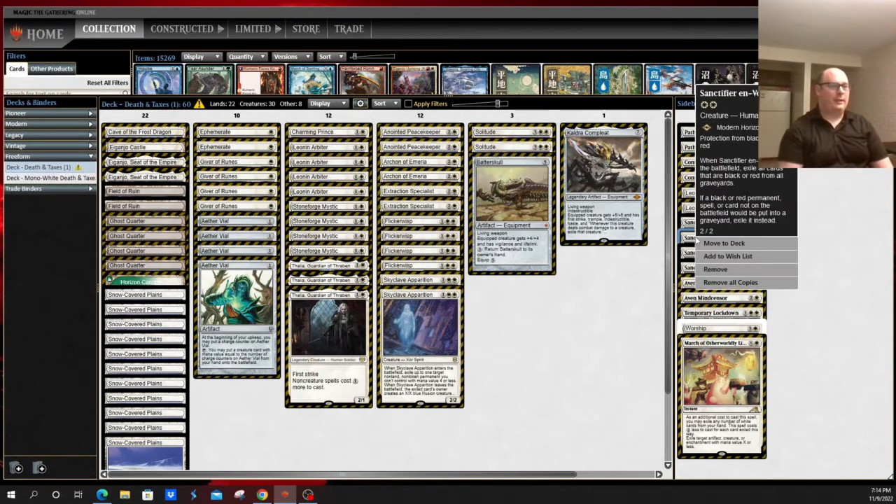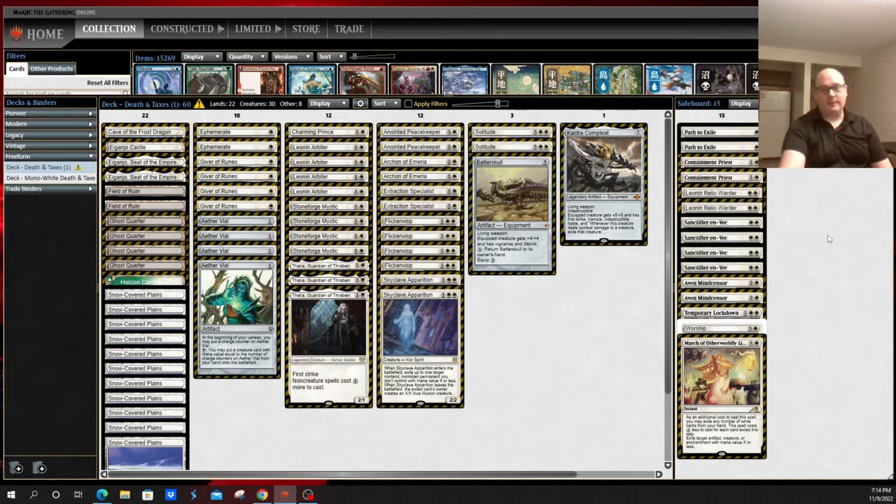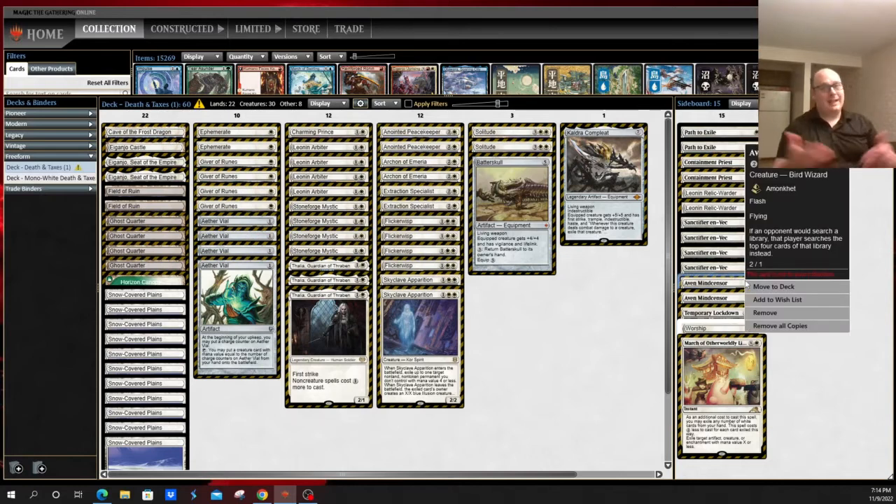Sanctifier en-Vec — great against Mono Red, great against Burn, great against Rakdos Scam. As if the search-taxing clause of Leonin Arbiter isn't already enough, there's also Aven Mindcensor, which adds yet another card that restricts library searching — and it has Flash. Because why not?